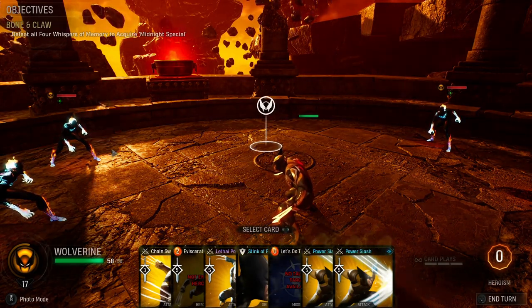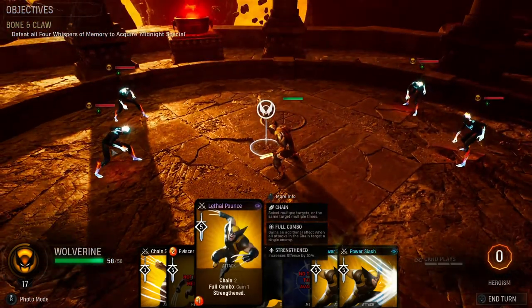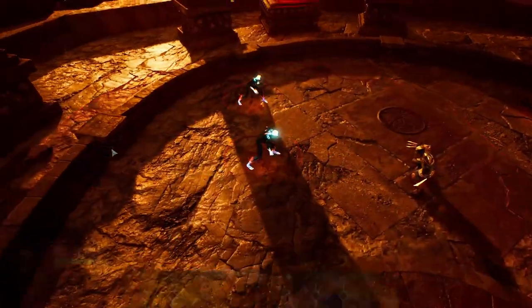So what we're going to do is we're going to select lethal pounce first, and then we're going to target this whisper specifically, and we're going to use both lethal pounce attacks.